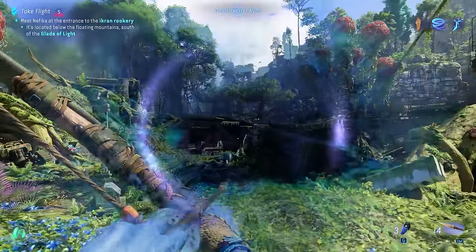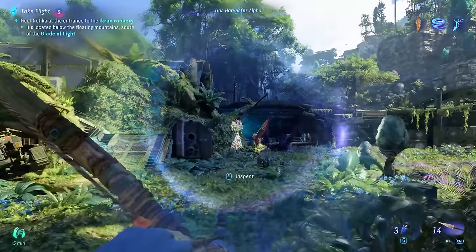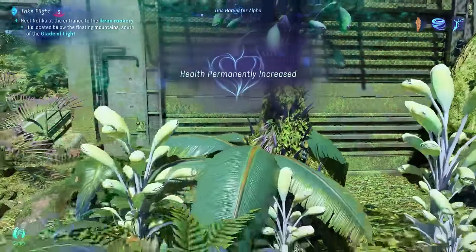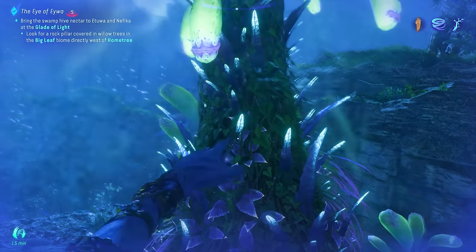Besides this, another very similar resource is going to be the Bellsprings. You can find these in a very similar way, and what they do is increase your HP permanently. They also emit some green haze, and you're going to definitely want this for the extra survivability.